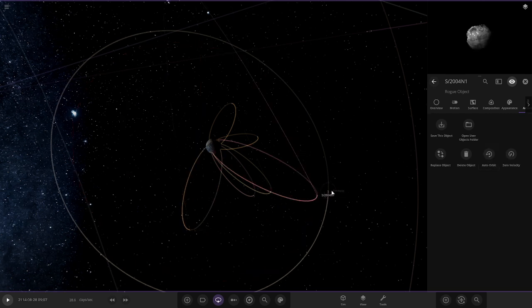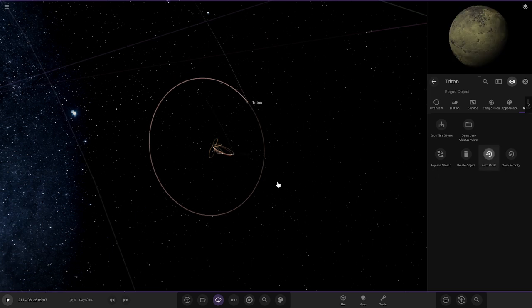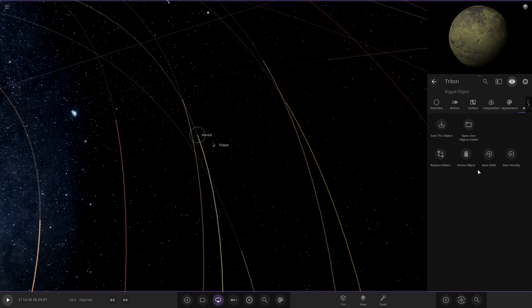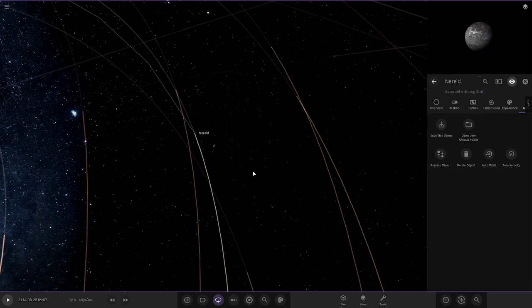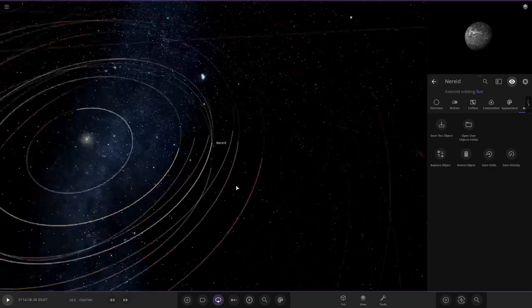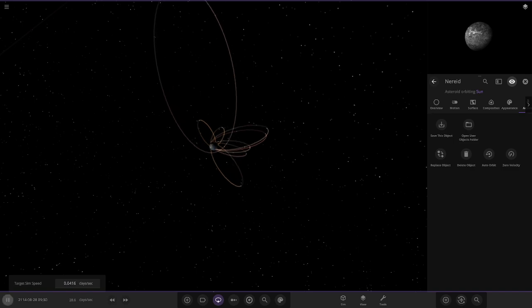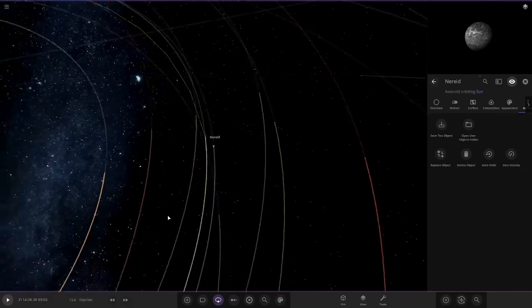Let's do Proteus as well. Triton is probably going to be the last one, because there's no way any of the outer ones are going to orbit - I mean you can try Nereid as well, but I think that's just going to orbit the sun. These are all the moons that have any chance of doing it, so we're going to slow down time and press play.